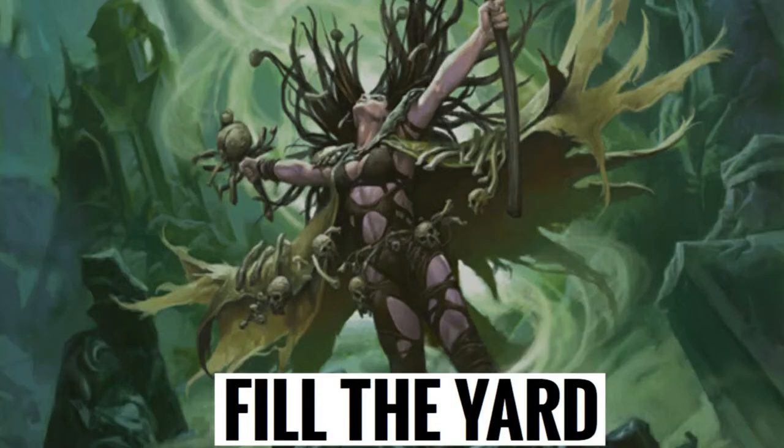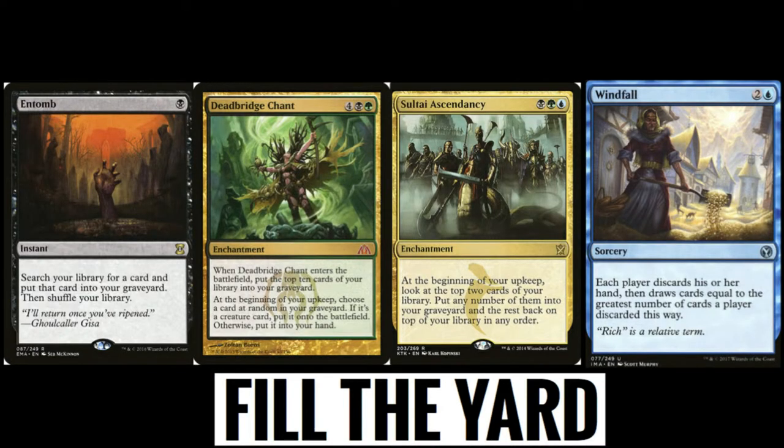To get our cards into the graveyard, we need to fill the graveyard up. We're doing this with cards like Entomb, Dead Bridge Chant, Sultai Ascendancy, Windfall, even maybe Dark Deal, or cards with Dredge like Stinkweed Imp. All these cards allow you to throw a large amount of cards into the graveyard so you have those at your disposal.